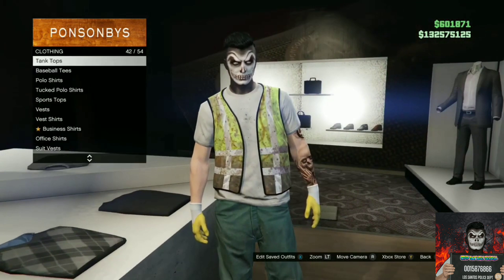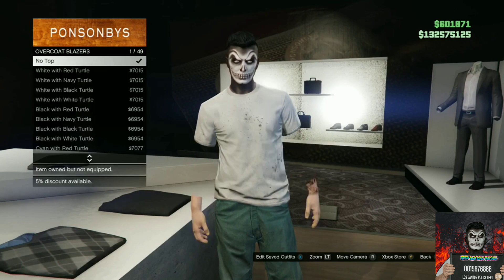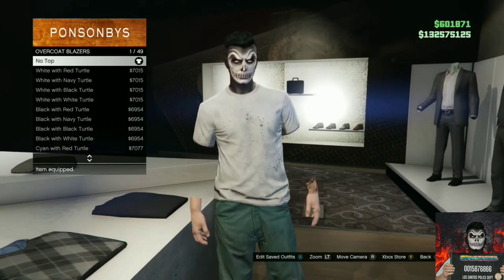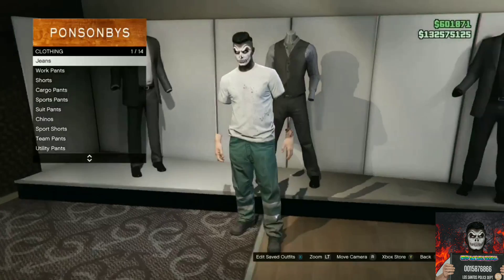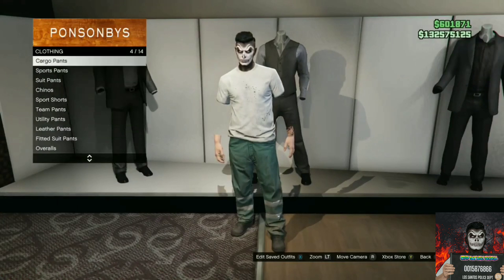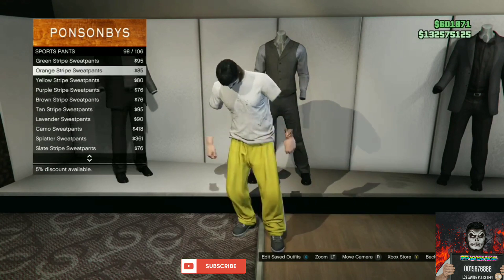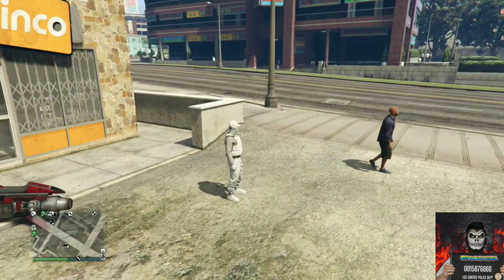Now head over to the top section. Find the section called overcoat blazers. Once you're on the overcoat blazers, choose the first option and the invisible arms will disappear. The cool thing about this glitch is you can change the pants, shoes, mask, and helmet and the invisible arms will still stick.